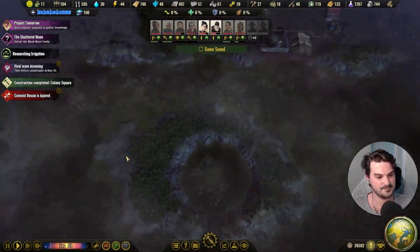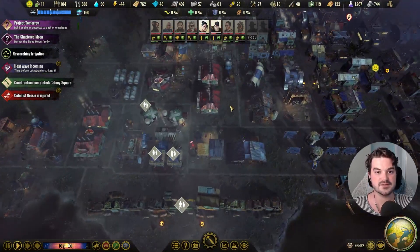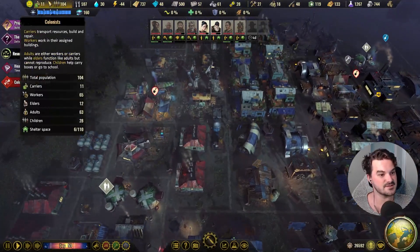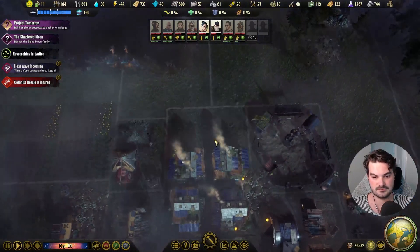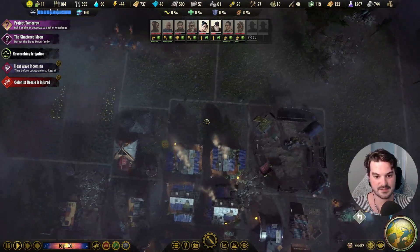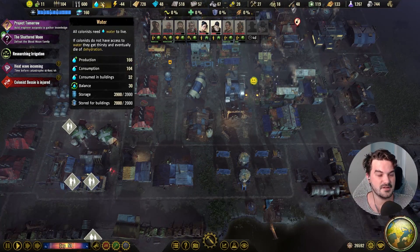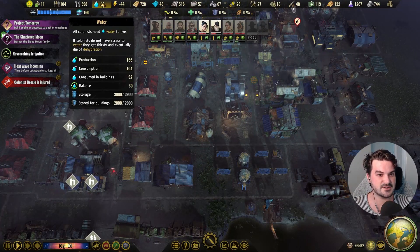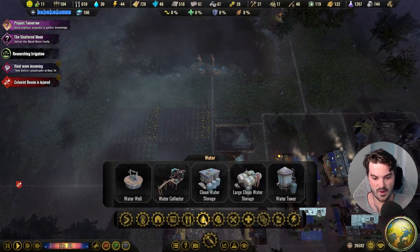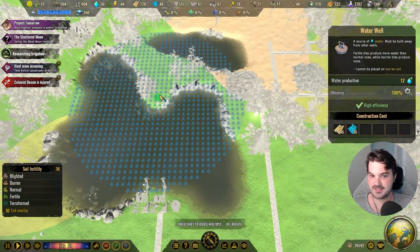Looks like Balor is home and resting — that's good. We probably need to recruit some more settlers soon. I could build another two tenement houses up here and probably will eventually. 166 production, 104 consumed in buildings — 32 over. One more water well is probably going to help us out; I'll just chuck it there.